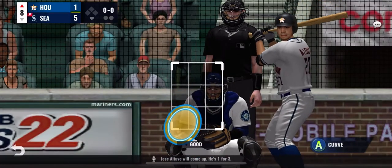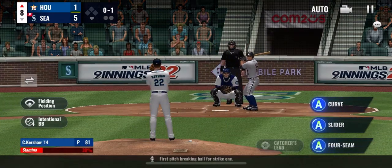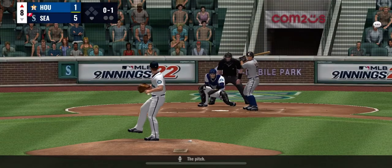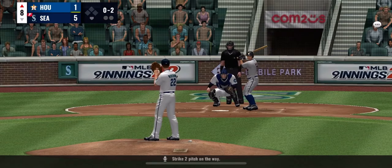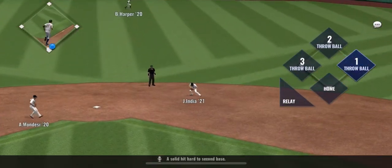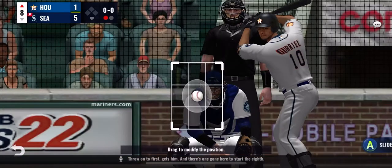Jose Altuve will come up. He's 1 for 3. First pitch breaking ball for strike 1. Breaking ball in there for strike 2. A solid hit hard to second base, throw on to first — gets him. And there's one gone here to start the 8th.